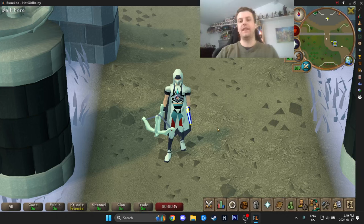Hey guys, it's Rainy Nights. Today I'm going to show you how to do the first three floors in Hallowed Sepulchre. You need the Sins of the Father quest completed, and I recommend 72 agility.